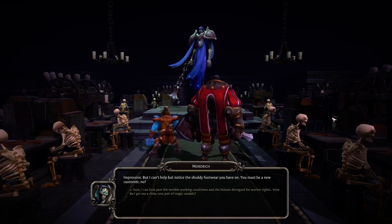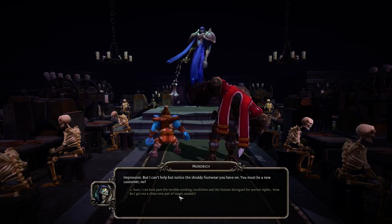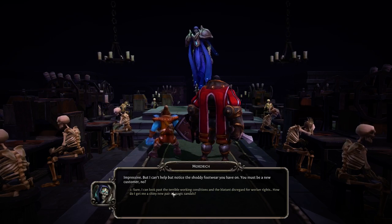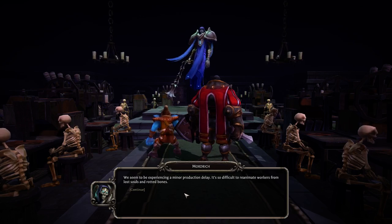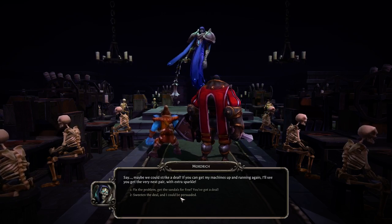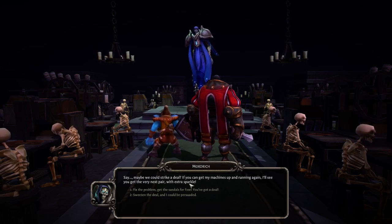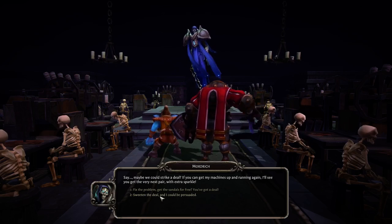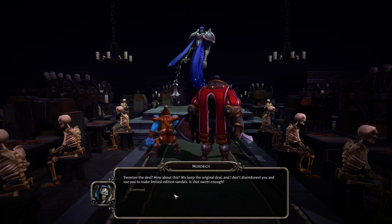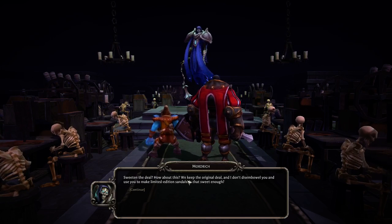Mordred says: 'Impressive. But I can't help but notice the shoddy footwear you have on. You must be a new customer, no?' We respond: 'I can look past the terrible working conditions and the blatant disregard for worker rights. How do I get me a shiny new pair of magic sandals?' Mordred replies: 'I'm going to be experiencing a minor production delay — it's so difficult to reanimate workers from lost souls and rotten bones. Maybe we can strike a deal: if you get my machines up and running again, I'll see you get the very next pair — with extra sparkle.' After trying to sweeten the deal, Mordred counters: 'How about we keep the original deal and I don't disavow you and use you to make limited edition sandals. Is that sweet enough?'